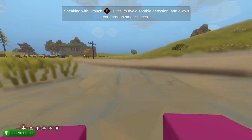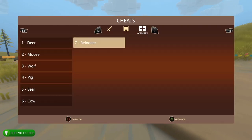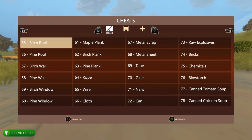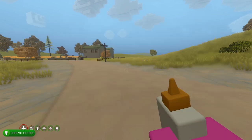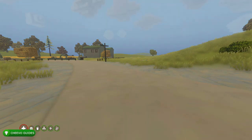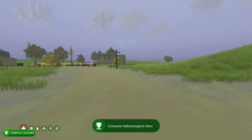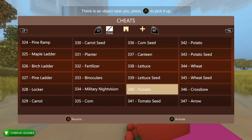Another example: there's an achievement called 'Berries Berries' for eating something that makes you hallucinate. You can actually eat glue to unlock this achievement. Go into the cheat menu, find glue — it is number 70. Spawn the glue, press right trigger to drink it, and that starts your hallucination and unlocks the achievement. I'm assuming you can also eat some poisonous berries to unlock it, but this is the easy way using cheats.